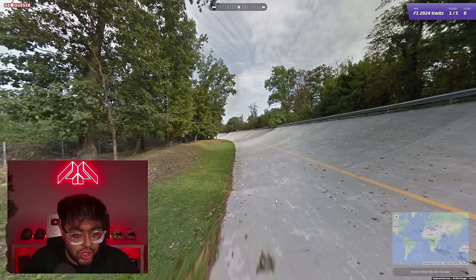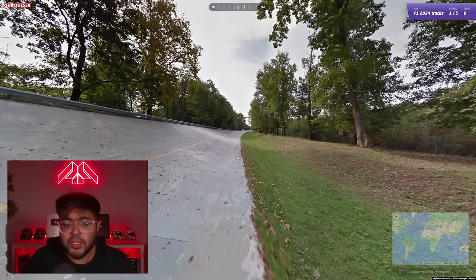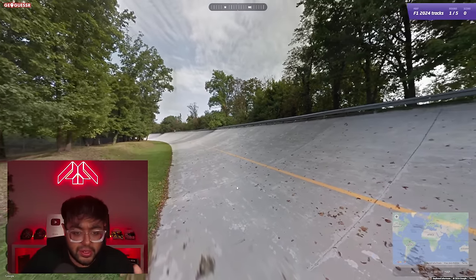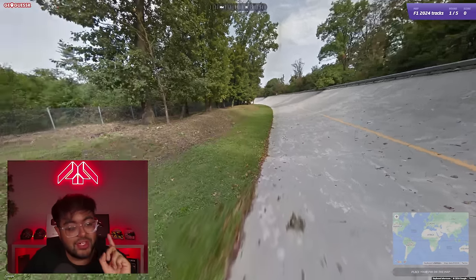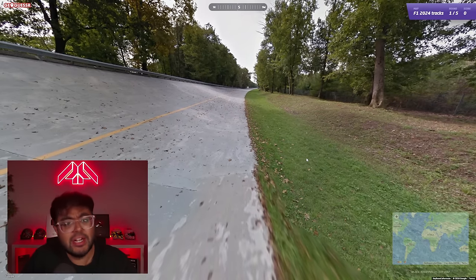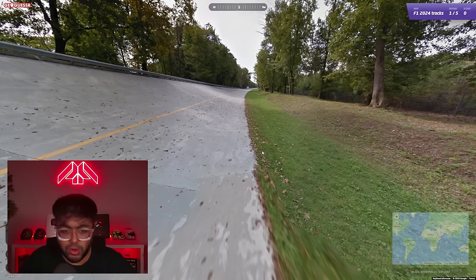Starting the game now. First location — Monza? I think this is the old banking for Monza. To the untrained eye this will just look like some banked curve and some woodlands, but I think I know this is the old Monza banking that is actually still visible. When you drive the current track, there's that overhang bridge as you go towards Ascari — that is where the banking goes. I'm pretty sure.